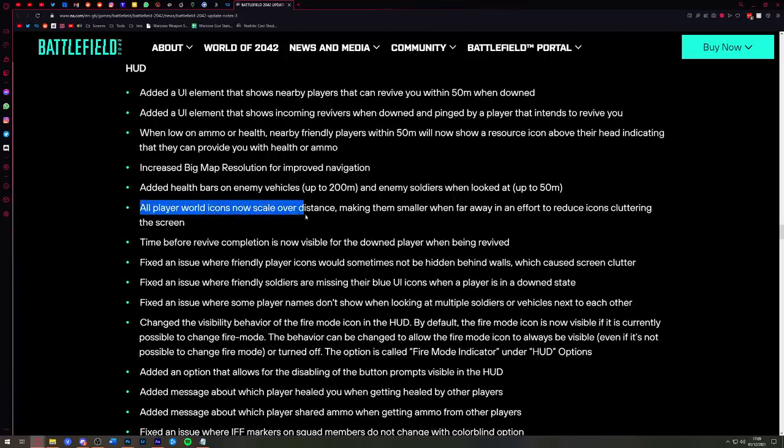Something really nice: all player world icons now scale over distance, making them smaller when far away in an effort to reduce icon clutter on screen. This is something that was available in Battlefield 1 and Battlefield 5 at launch, but not available in 2042 — it is now available as of Update 3.